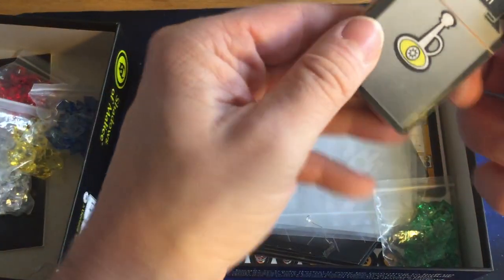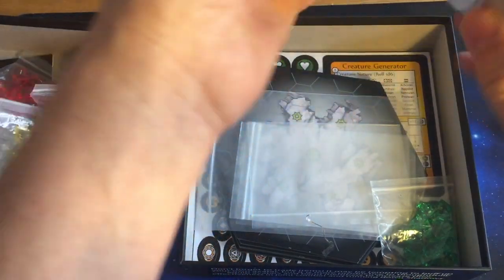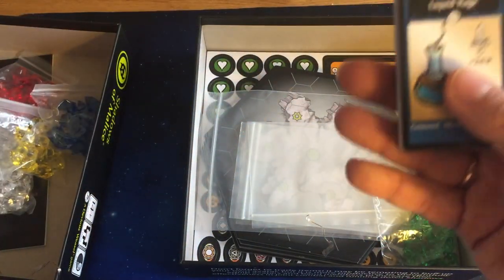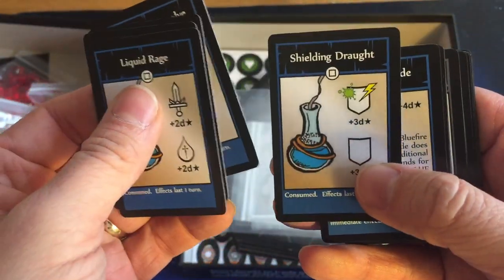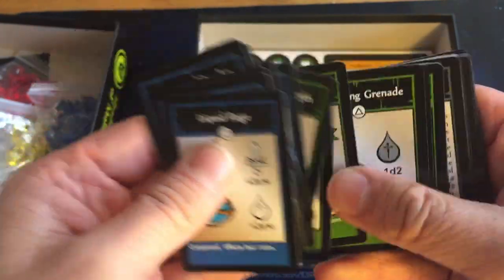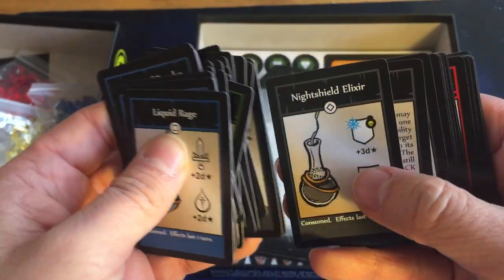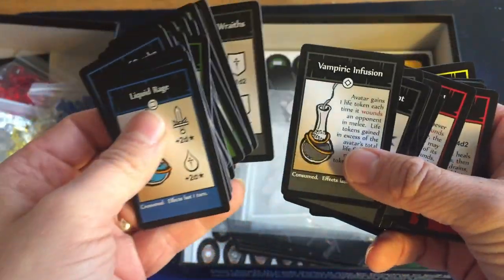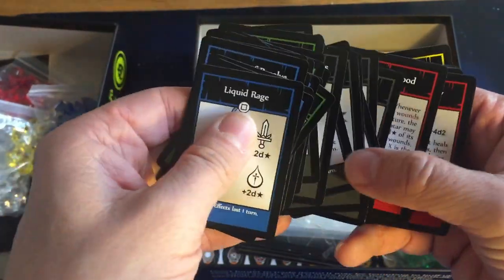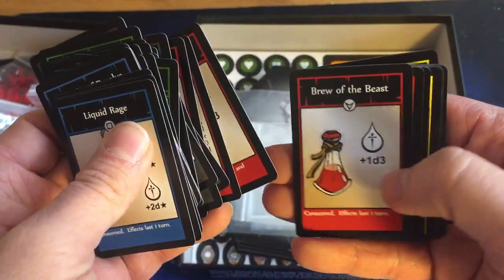We've got some tiny little small cards which say potion — I imagine these are all potions, because the R on the bottom is also a potion. So yeah, Liquid Rage. Getting colour-coded for reasons that will become apparent once we've read the rules. Draft of Night. Regeneration potion. The black here almost sounds like a necromancer-y style type of magic, whereas this looks like blood magic given it's red and some of the things it does.